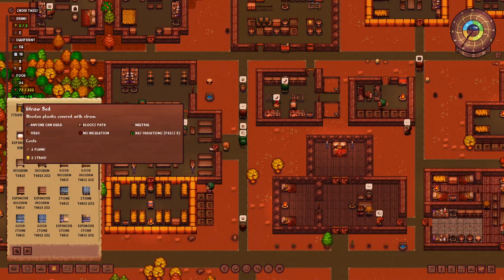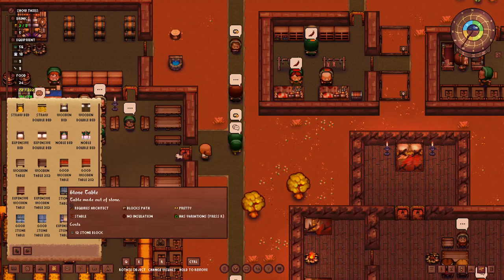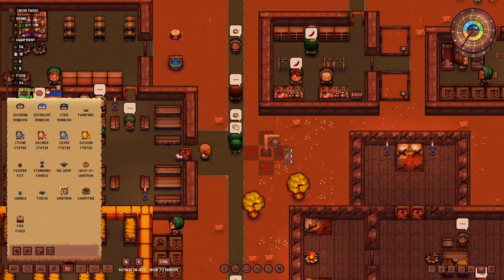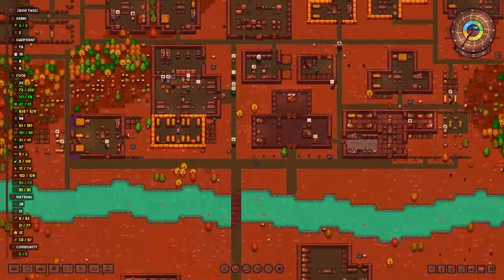The final question was about how to change the layout of the bed. If you click on the bed you can see the controls at the bottom — rotate with Q and E, and change the visuals using the R key. This applies to all furniture that has different visuals. Not every item has it — for example the lantern doesn't have different visuals so it won't show the tooltip. I hope that helps; if you have more questions just let me know.